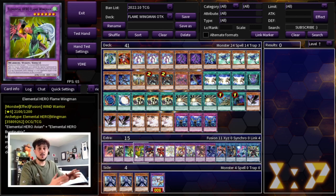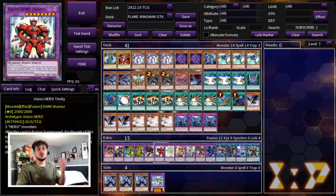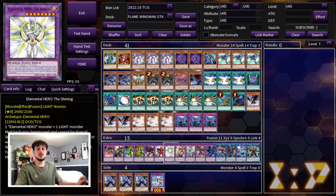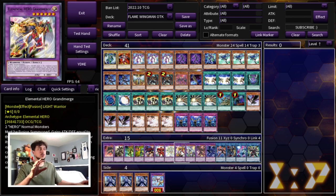The main man himself — Elemental Hero Flame Wingman. Just the fact that you can OTK and win games with Flame Wingman is insane to me. Then you have Sunrise, which searches Miracle Fusion and during the battle phase when an attack is declared involving a hero monster you can target a card on the field and destroy it — really powerful OTK card. One Vision Hero Trinity: you can make this in your combo, it becomes 5,000 attack, it can make two attacks, it's just really powerful. Then one Elemental Hero The Shining as another Miracle Fusion target, and one Elemental Hero Grand Neos as well as one Elemental Hero Cosmo Neos.